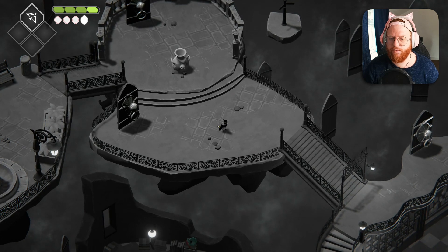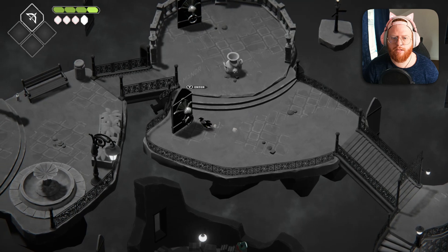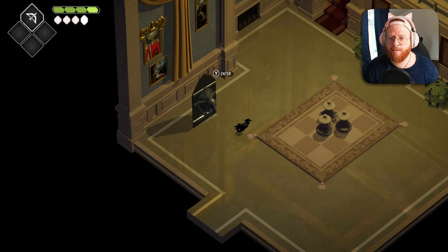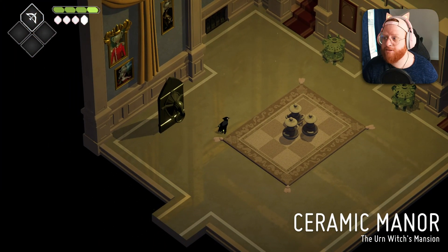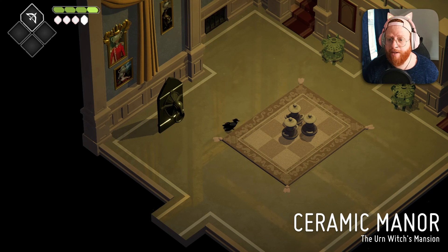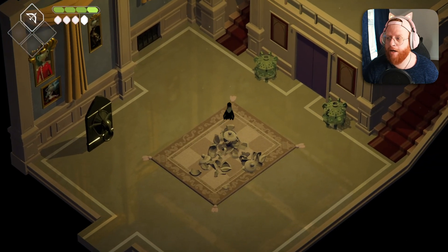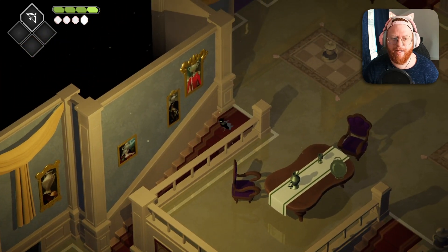Do we have enough to level up? No, we're just shy. So there's nothing else to really do in this area. In this episode, we will be exploring the Urn Witch's ceramic manor and trying to find out more about the witch herself. Probably find out more about Pothead, our interesting, eclectic companion.